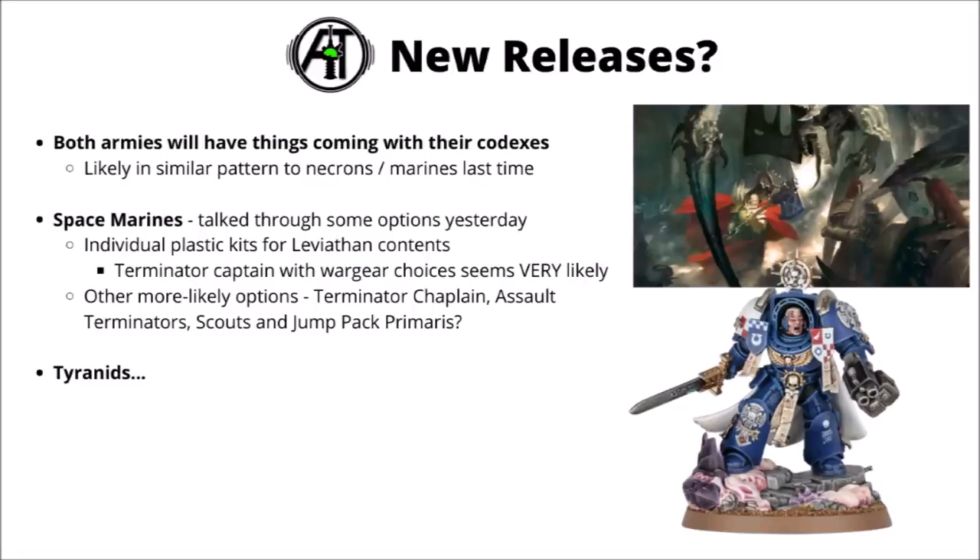Certainly one of the most interesting things about this is the confirmation of big new releases for both Tyranids and Space Marines. These should be dropping alongside their codexes — I believe Games Workshop said they were coming out in autumn 2023. I was entirely expecting they would follow the same sort of pattern as they did with Space Marines and Necrons, which should mean that we have probably around about as much to come as we've already seen, though there's going to be a fair few surprises.